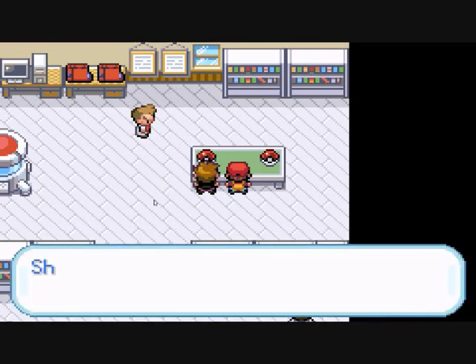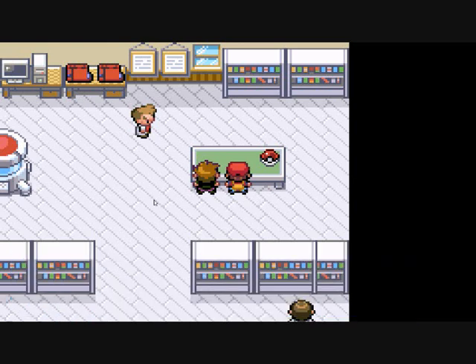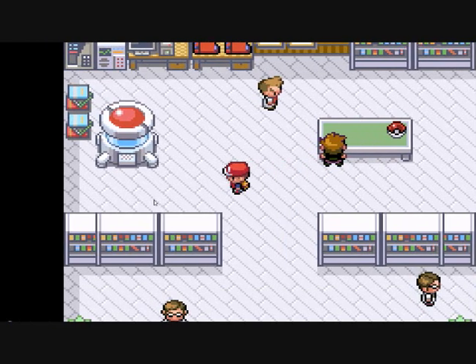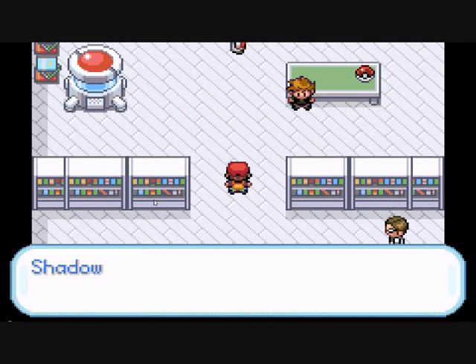As many people know, this game revolves around a rock-paper-scissors sort of mechanic: fire beats grass, grass beats water, water beats fire. So because I chose Squirtle, the rival is going to choose Bulbasaur — he always picks whatever you're weak to.